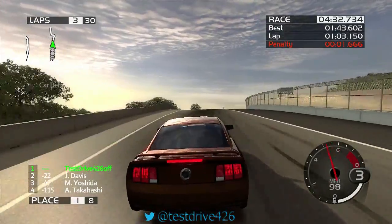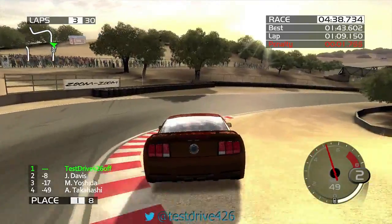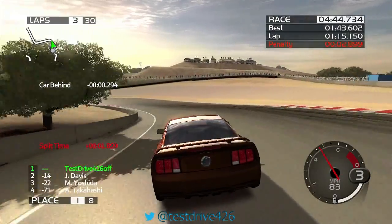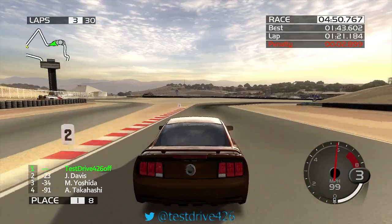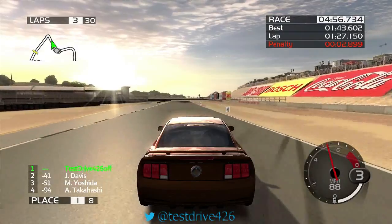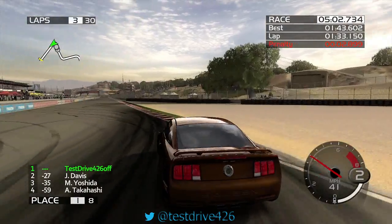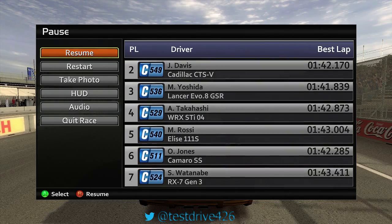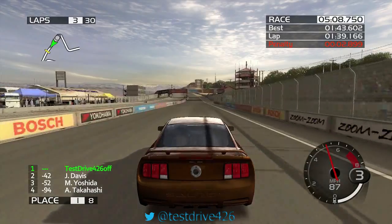This is actually seeming to be a close race, unlike the PT Cruiser one where I just dominated. Graphics have come really far in the last eight years — this game came out eight years ago as of last May. Let's see what the PI is — 549 vs 536. I like how the Lotus got passed by a WRX STI — good job, Lotus.